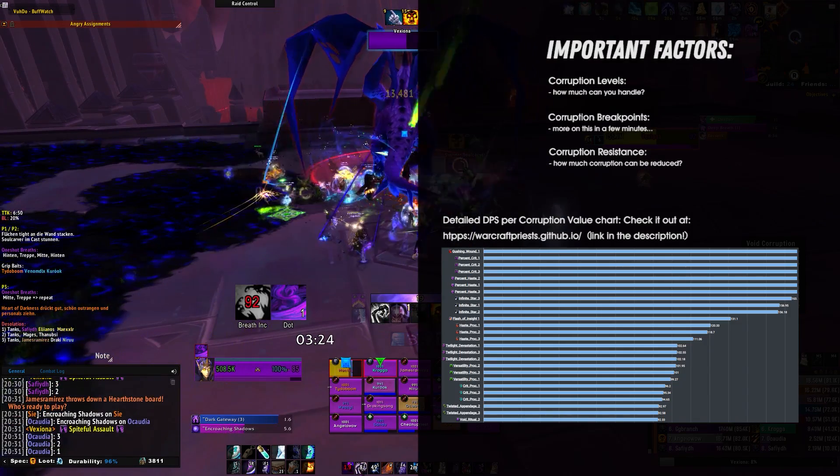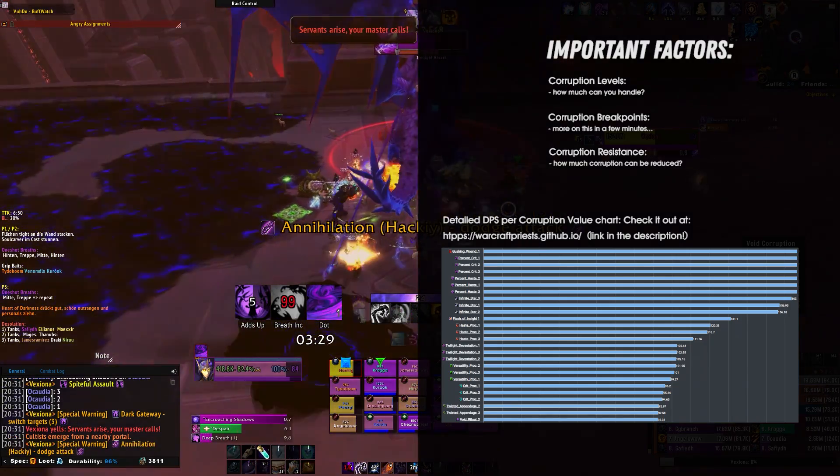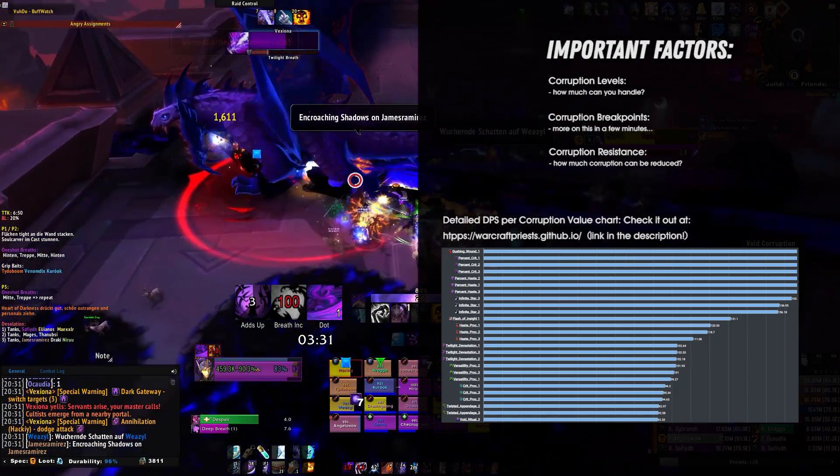When looking at this, it's clear that you'll want to be playing with Gushing Wounds and the percentual crit stat gain if possible, or the percentual haste gain, which is also good.